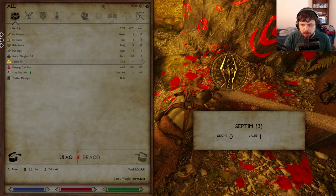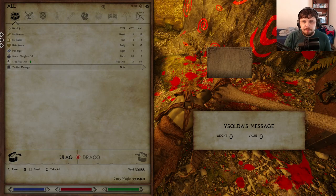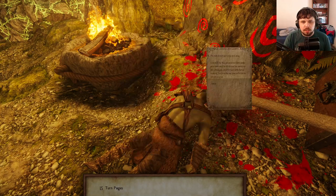If you're doing it gameplay-wise, there's a hidden quest attached to this. [In-game dialogue] "Don't try to stiff me out of this deal, Ulag. I can talk to Khajiit caravans into a better price than you would be able to. And the guards are still looking for you after that little skooma incident. Just bring the sap to me in Whiterun, like we discussed. Isolde."